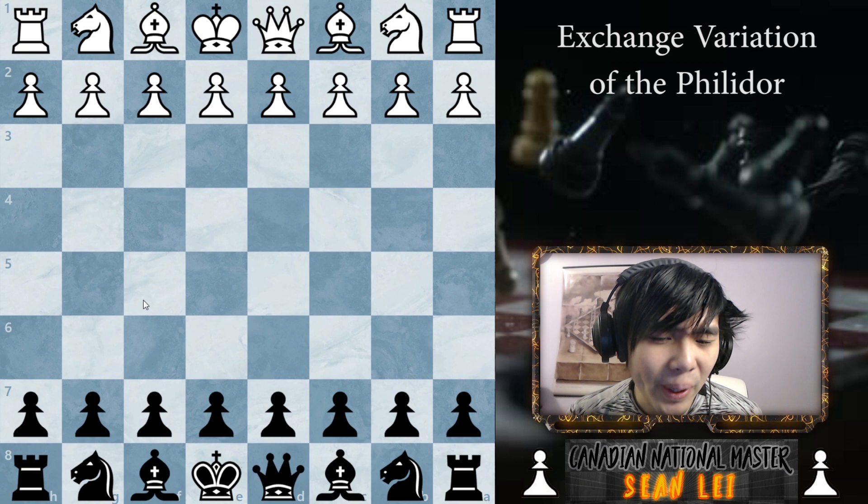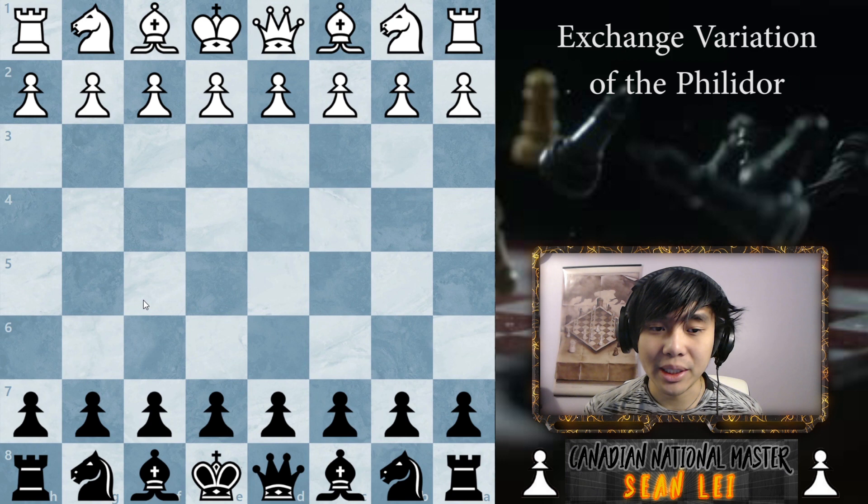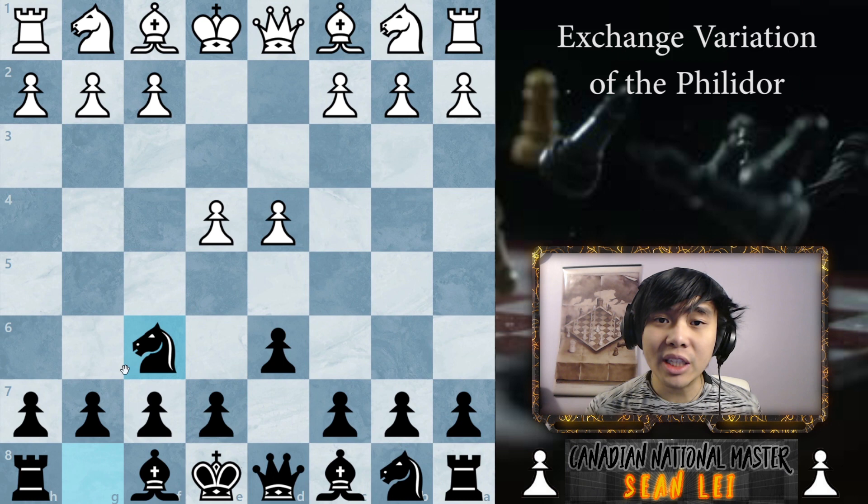The exchange variation of the Philidor is a pretty boring variation if you don't know what you're doing as black, and also if you don't know what you're doing as white. But from a lot of high Grandmaster games that I've looked at, the exchange variation is actually much better for black, especially if white doesn't know what they're doing — which they probably don't, because they're playing the exchange variation, which already gives black a small advantage going into the middle game.